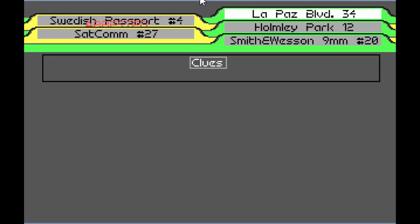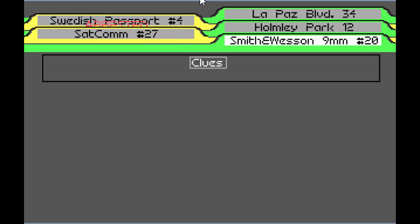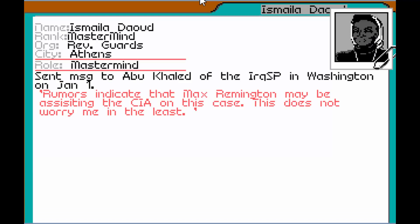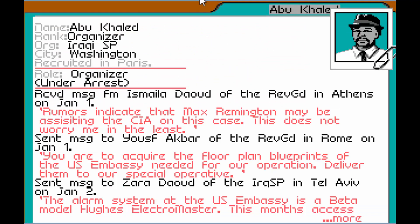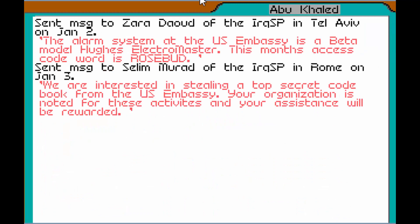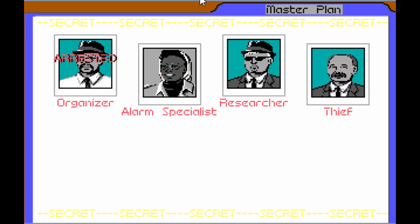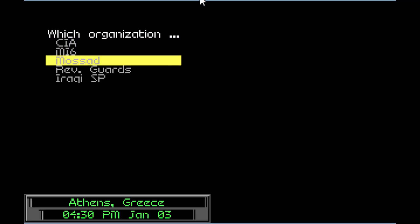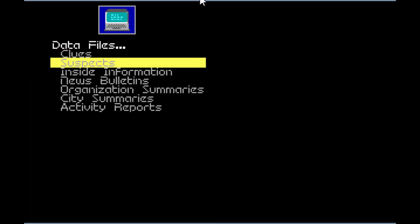Basically, all four minigames lead to this — the core of Covert Action — which is trying to figure out who did what and how to arrest them. All the information you collect is put into files: a file for clues, a file for suspects, a file for inside information, usually found in a safe somewhere in one of the bad guy's headquarters. You need to look here every time to see what you need to do next, who to go after, and where to go. You just kind of have to sift through all this stuff. The only problem is you're not able to view it once you break into a building, so you have to look up that information beforehand.